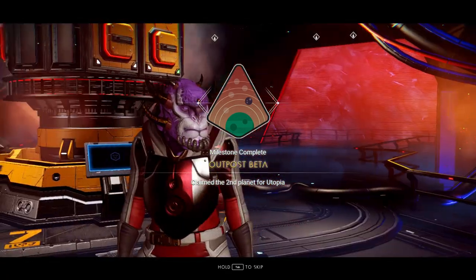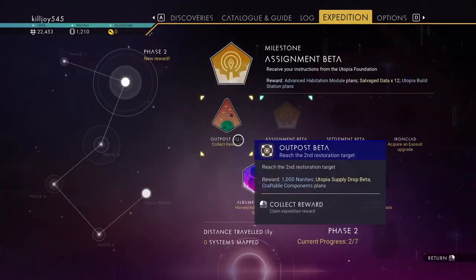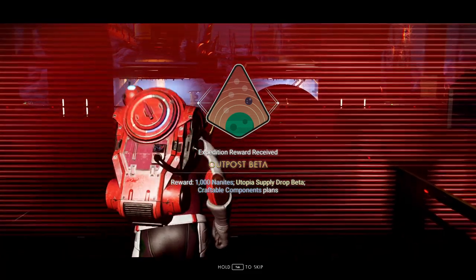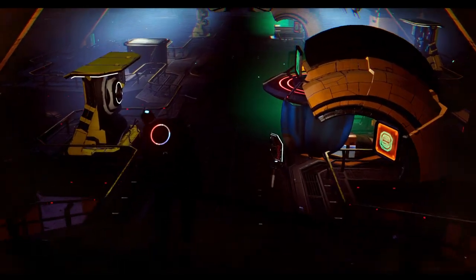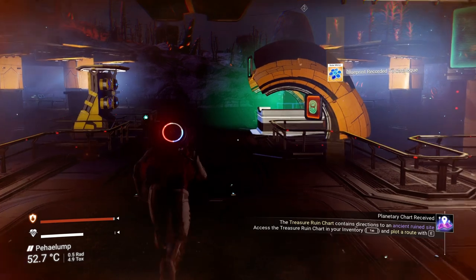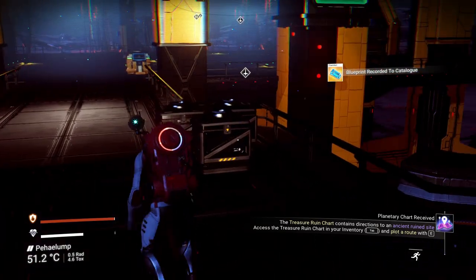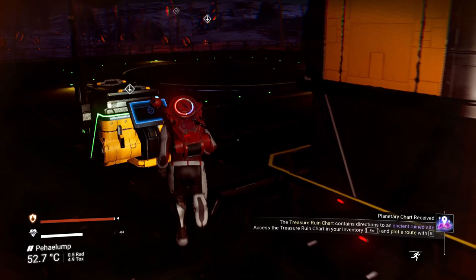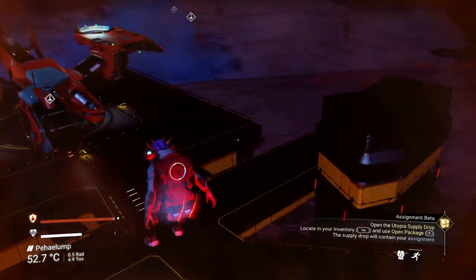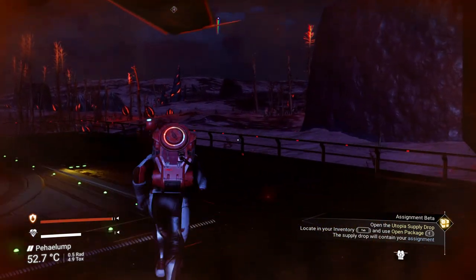There we go — got to the second planet. Let's collect the reward: a thousand nanites and fabricable component plans. Nanites are pretty much worthless to us right now because you can't use them for anything. Nice place to put a trade center — right in sentinel territory, huh. This is gonna be fun and interesting.